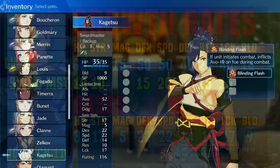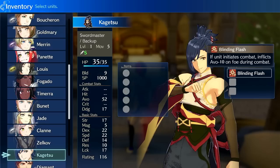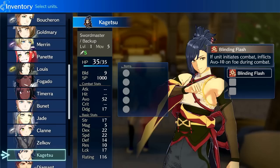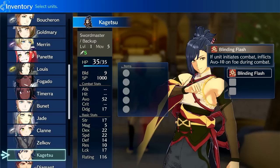Let's go over his passive and then we'll go into pros and cons. Blinding Flash is his passive — if he initiates combat, it inflicts avoid minus 10 on the foe. So it's not enough for him to have high dex and high dex growth; he also increases his hit by 10. His passive is phenomenal. It just makes him more accurate. There's literally no downside to this at all. This is pure upside.